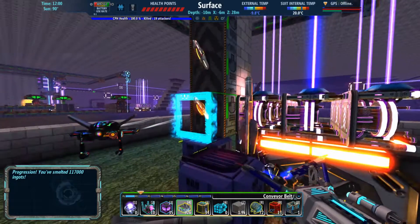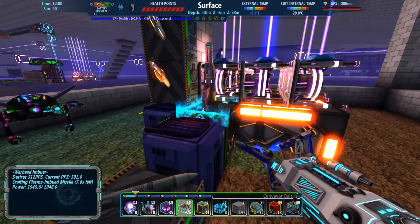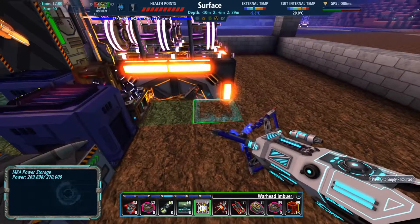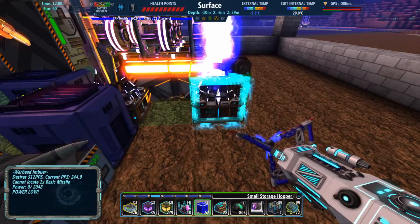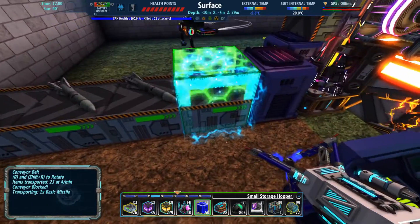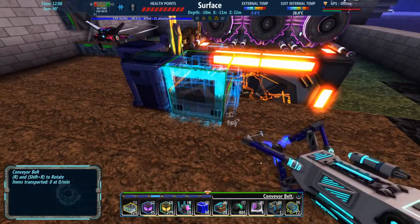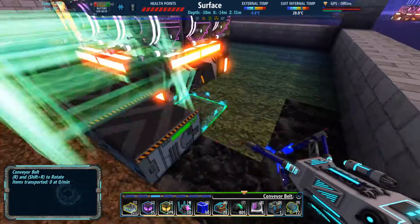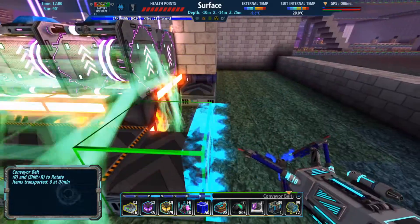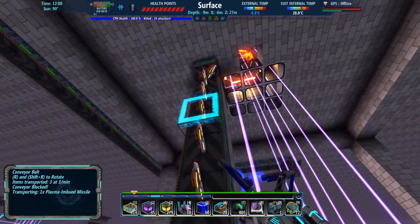Oh, those imbued missiles look sweet. I just wish this went faster. I know there's a way that I can do this. I think I just figured it out — I'm going to do something like this. I'm going to put another imbuer right here, with another hopper that's remove-only and another hopper that's add-only. And then I'll literally split them like that and just kind of run this around the other side, and just have it hook right up into the same. Now at least I have two sets going at the same time.